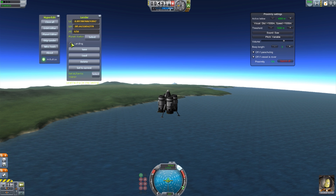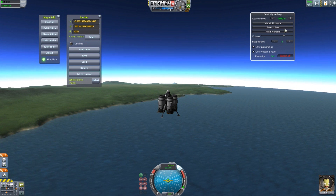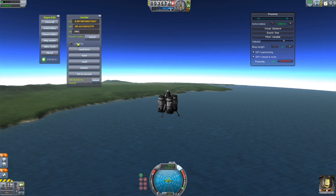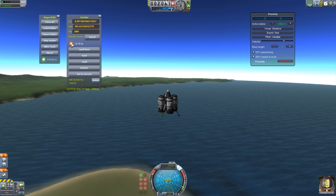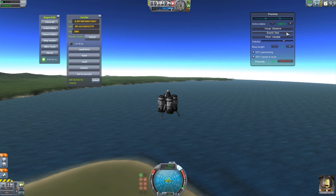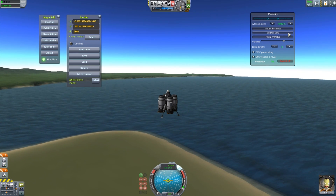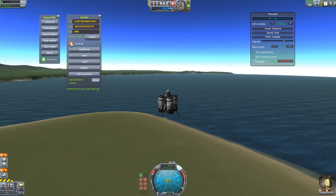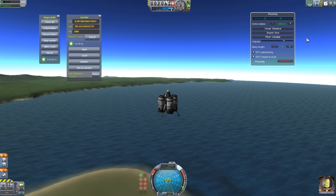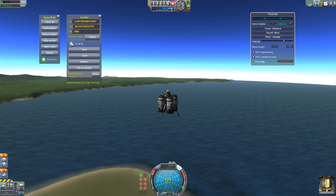Now let's try out a couple more beeps. With the distance visual and the saw sound we've been testing, as you can hear it's just a pretty typical, nice little beep. If we switch over to the sine sound — that one's a bit more harsh in my opinion. We then have no sound, of course, if you do want to turn that off entirely.